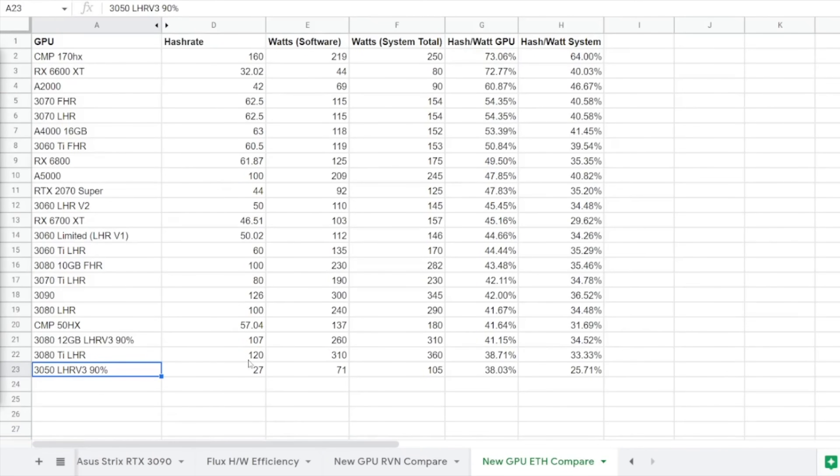You're probably wondering how the efficiency stacks up among other graphics cards — like the sweet spot Seb talked about with his 3080 12GB. With my 3050 at this moment, the best settings I could achieve put it at the bottom barrel compared to other GPUs, but mind you that's at 90% unlock. When the 100% unlock comes out, I wonder how the 3050 will stack up. For Seb's 3080 12GB, I inputted 107 megahash at around 260 watts.